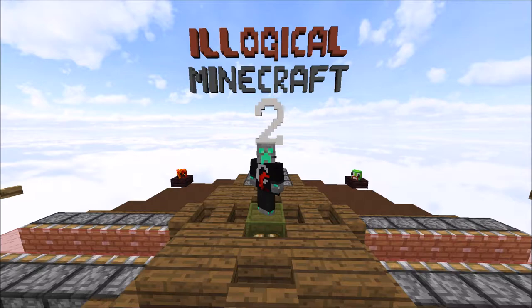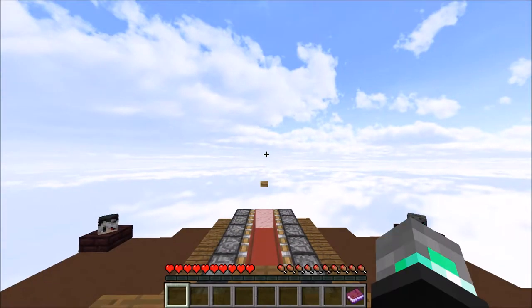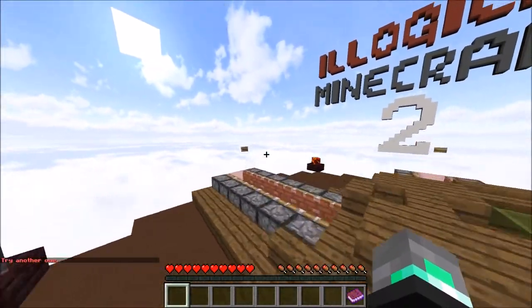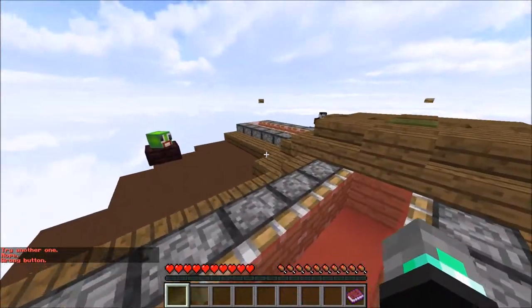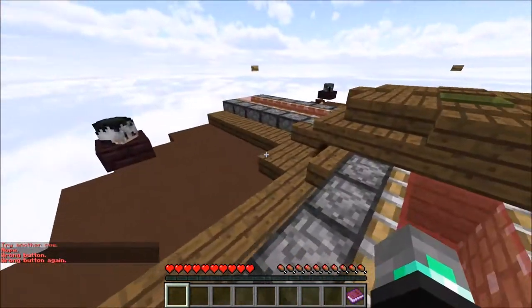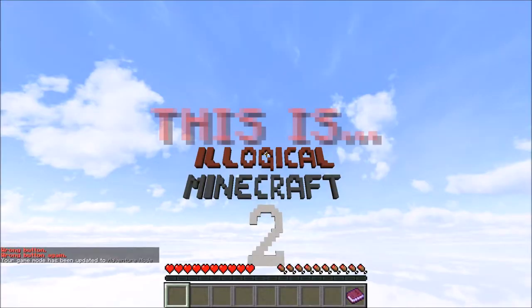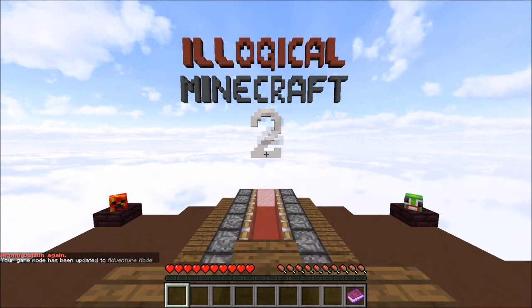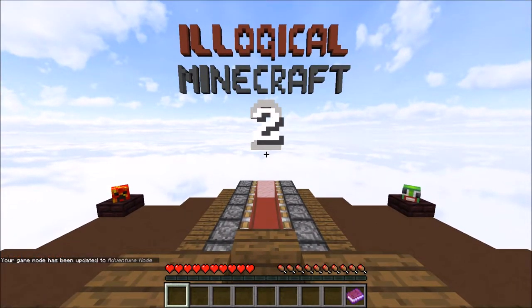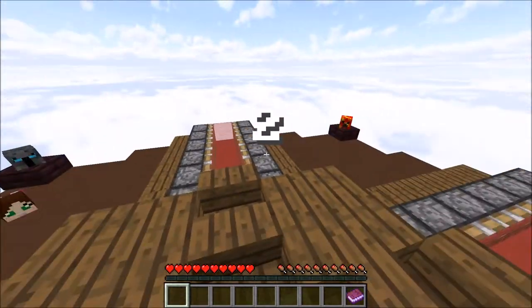What is going on everybody, BrickBuilder here and welcome to a brand new Minecraft map. Today we're playing Logical Minecraft 2. This map is absolutely insane - it's rage-inducing, it's nuts. It's like a puzzle map that isn't a puzzle. It's so much fun but we're gonna get right into it. I'm assuming we have to press a button or something, so we have to look around for the button to click. And we're stuck on level 2.